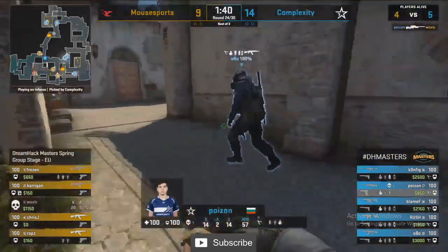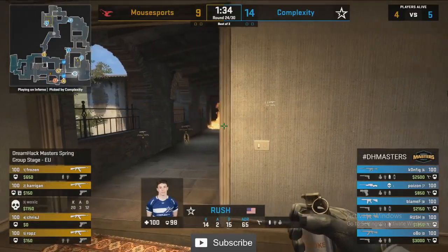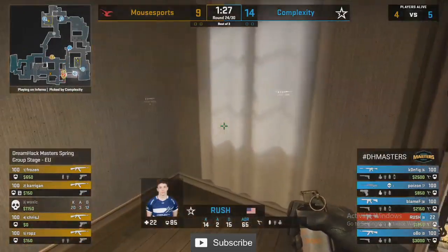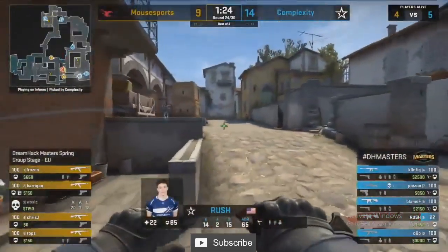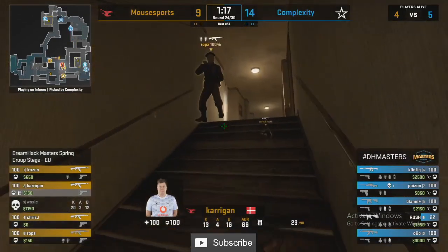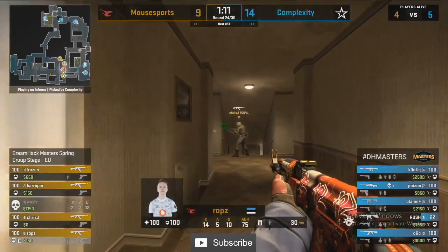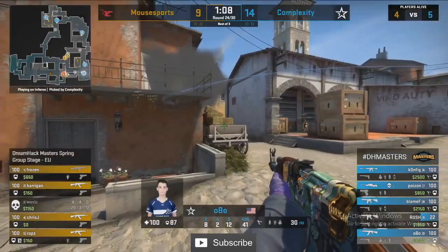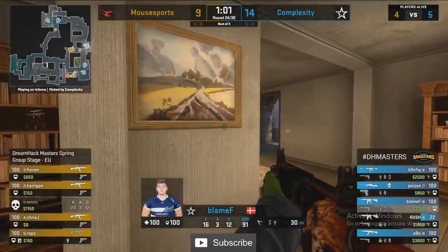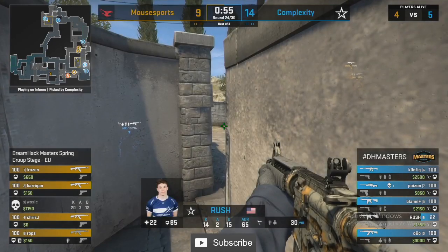Poison back again with aggression — this time going to catch Woxic down and middle, who was lining up a smoke no less. Woxic was not ready for that. Makes matters very complicated for Mouse Sports now — they spot Rush but aren't quite able to deal with him up in the apartments. Mouse Sports clearly had a game plan: Woxic lining up utility, trying to fast explode into the A bomb site. On the back of losing him they're still committing but it's taken a lot of the momentum out of the round.